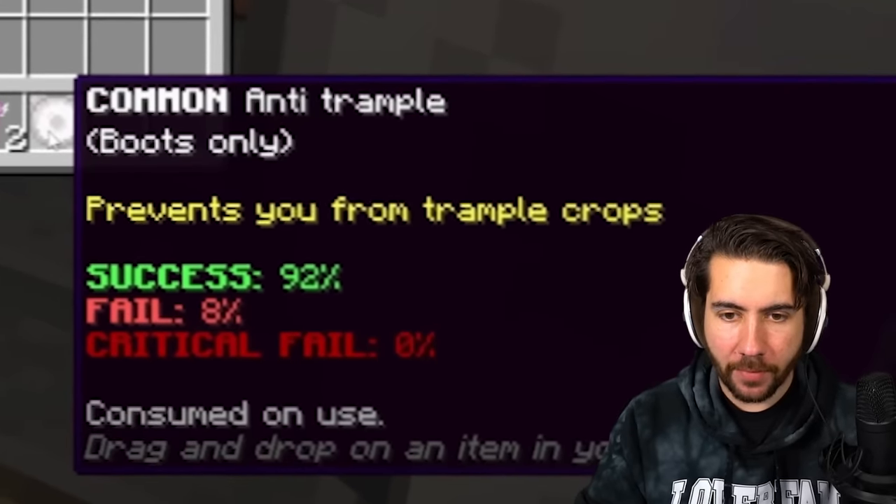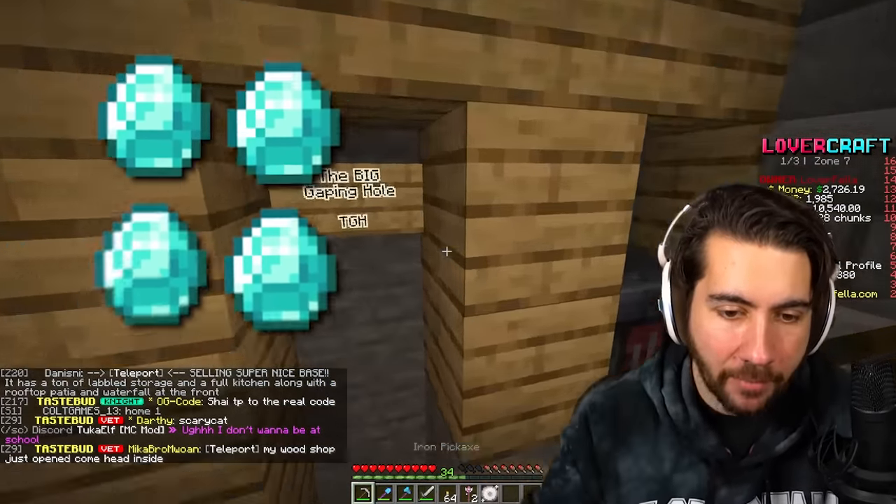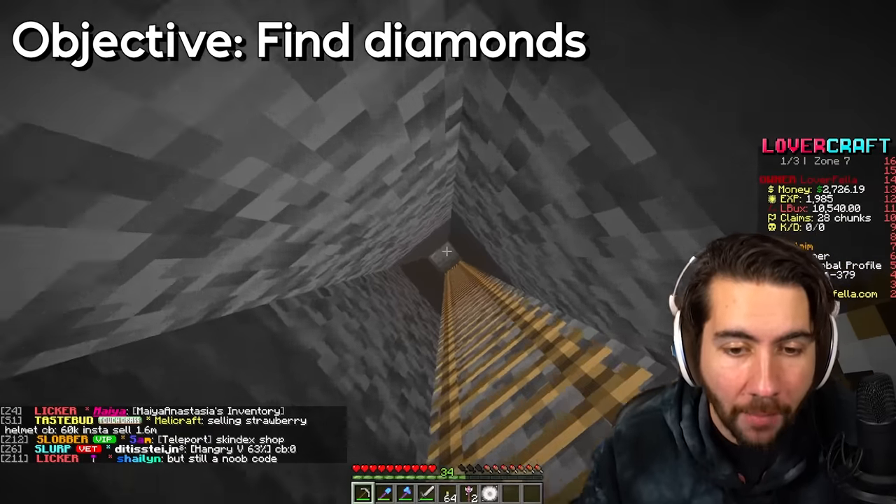Oh look at this — we got a boot enchantment that prevents you from trampling on crops. I love that. I need to get some diamonds because I want to make some diamond boots so that I can enchant them with anti-trample. That means we don't do any damage to crops when we walk on them.